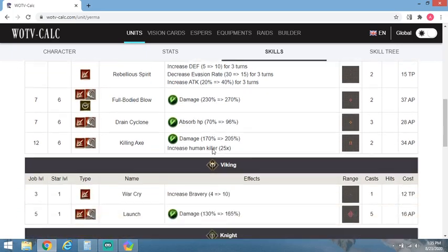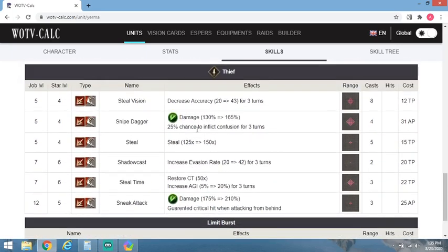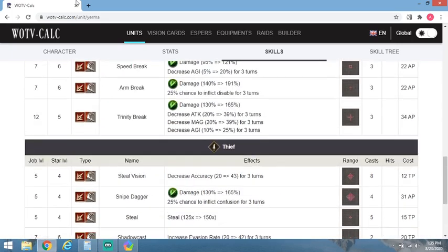In terms of the thief tree, you've got Sneak Attack, which is still a pretty hard hitting attack when she uses it alongside Launches. And she's got Steal Time for your raids, so that works just fine.